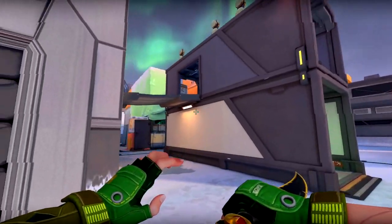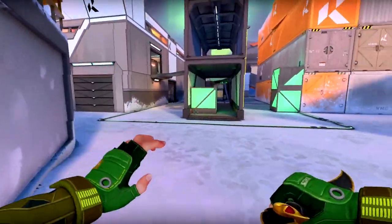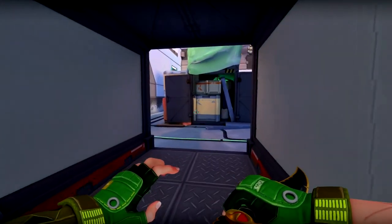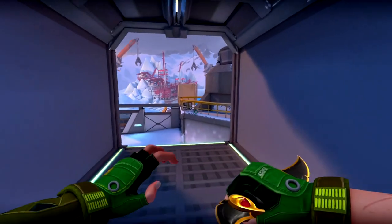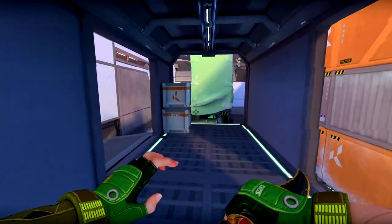Moving over to the B site, there's this big crate area where you can plant on the top or the bottom, which is really weird and new for planting spots. It's usually just a flat area without any verticality to plant on, but now there are two different spots, which actually really confuses people sometimes — especially with how the sounds are in this game. It's really hard to tell sometimes where the bomb is planted, so that's all the more reason to give good comms.